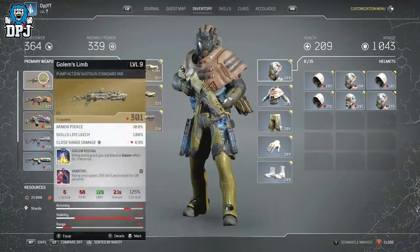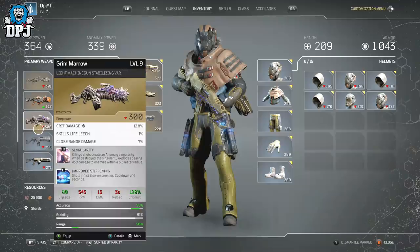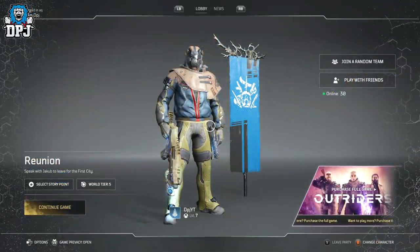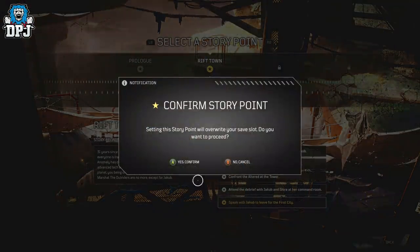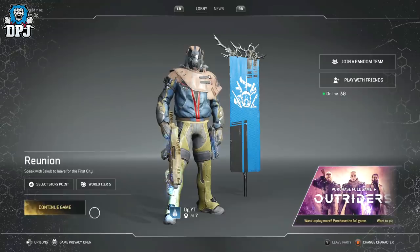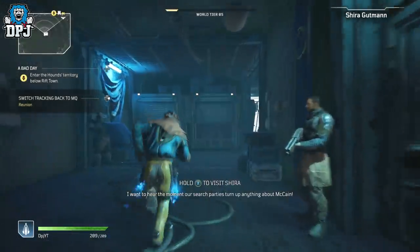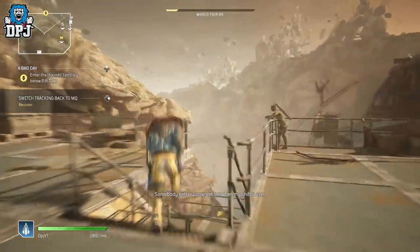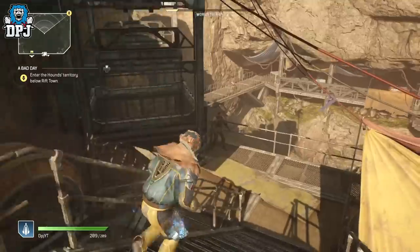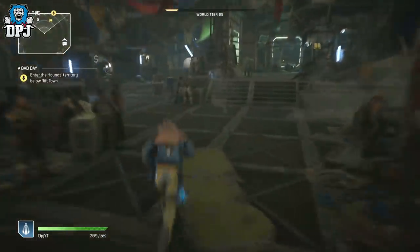For those who don't know how to get to this Terra Infirma mission, after you've completed the demo and are at world tier 5, back out to the main lobby menu. Select that fifth story point, load in, and follow where I go on screen. You'll eventually end up at the OG captain, but first you have to take out a single group of adds. When you're done with those adds, you come to the OG captain.